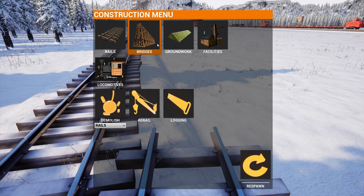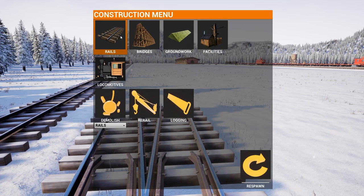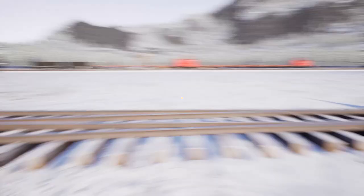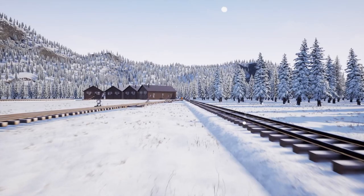Now we want to make sure we get the switch lefts. Let's count these — do we need to count them? Because the last couple are going to be dead ends. One, two, three, four, five, six, seven, eight — eight shunt yard lines. Great, let's run way back down to the other end.